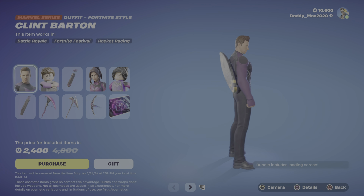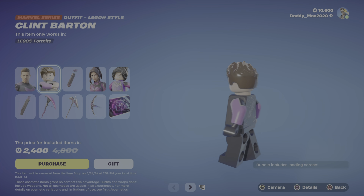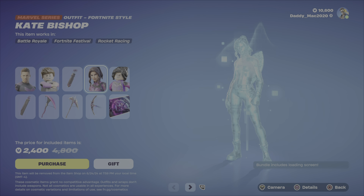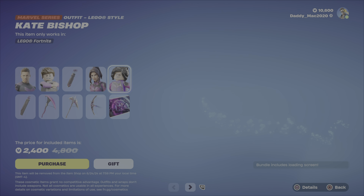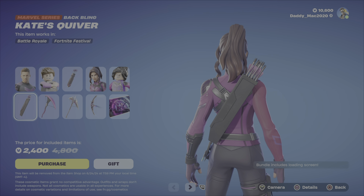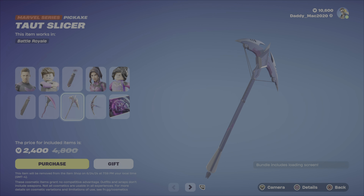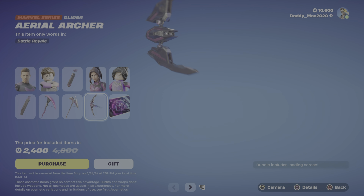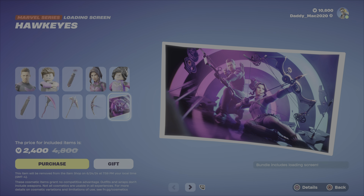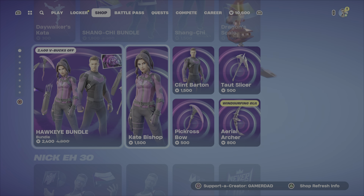Next up is the Hawkeye bundle. Here's Clint Barton, also known as Hawkeye, and then we've got the LEGO style. We've also got Hawk Guy's Arsenal — that's a cool-looking back bling. Here's the Kate Bishop outfit; the LEGO style looks really good. Then we've got Kate's Quiver back bling, the Picross Bow pickaxe, the Tot Slicer pickaxe, and the Aerial Archer glider. Finally, the Hawkeye's loading screen. That's $2,400 V-Bucks for that bundle. Otherwise, you get the outfits with their back blings, or the pickaxes or the glider on their own.